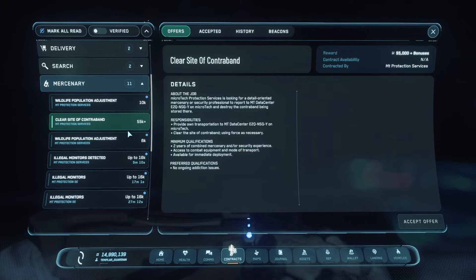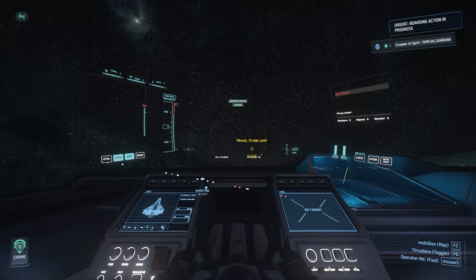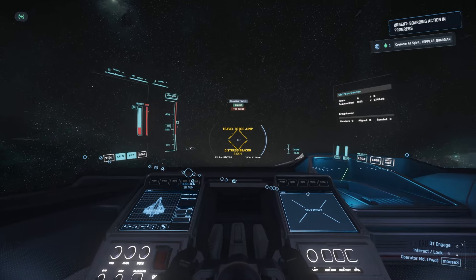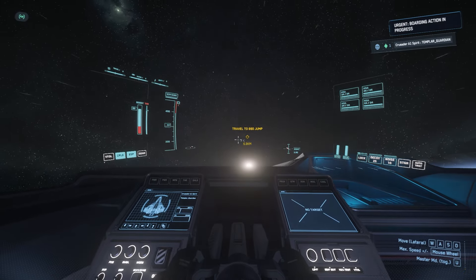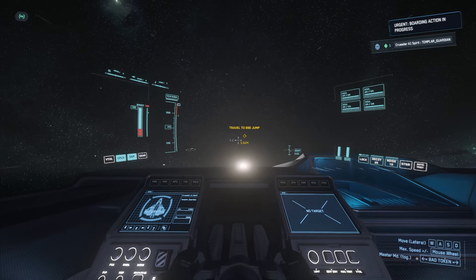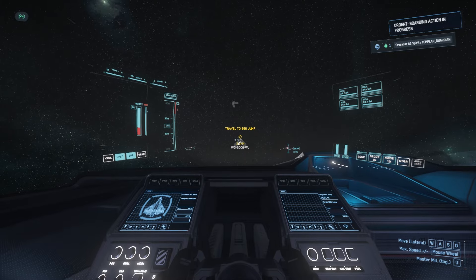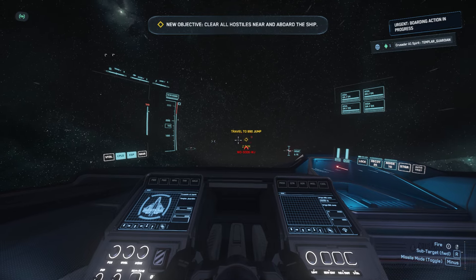The next mission is specific to Microtech but it's a nice treat - you can get 45K and you get to board an 890 Jump. It's the 'Urgent Boarding Action in Progress' mission. It's largely an FPS mission, but there are some fighters. If you don't have a very good ship, you could possibly just race into the ship. The fighters that spawn were really easy, so I just went ahead and made the kills.